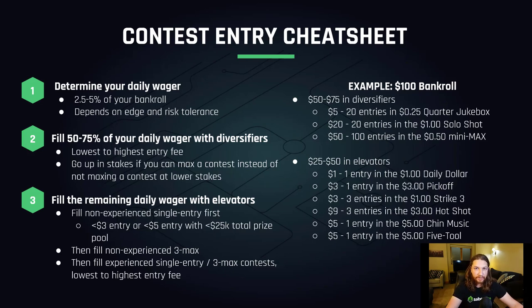When it comes to actually entering contests, GPPs only — start with 50 to 75 percent of your daily wager in diversifier contests. Fill lowest to highest entry fee with 20-maxes and 150-maxes, and you should be trying to max out these contests when possible. But if you can't max a contest and stay within that 50 to 75 percent range, then don't max it. The one exception is that if you can go up in stakes and fill or max a contest instead of not maxing it at the lower stakes, do that — for example, play and max out the $1.20-max instead of playing 40 entries into the 50-cent mini-max.